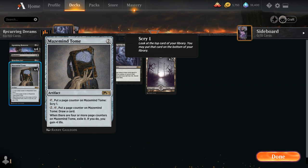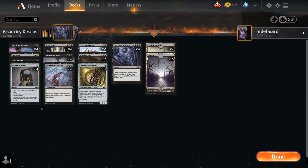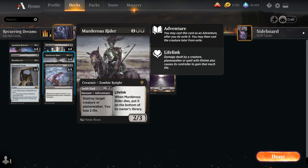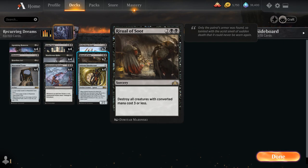We can scry the turn we play the Tome and again on our upkeep before drawing, which increases our chances of hitting a land if we're about to miss a land drop. We can also pay two mana to put a page counter on the Tome and draw a card instead. When the fourth counter is placed, we exile it and gain four life — relevant for keeping us alive since we take damage from our own cards like Remorse, Grim Tutor, and Murderous Rider. At four mana we have two copies of Extinction Event and two copies of Ritual of Soot as sweepers.